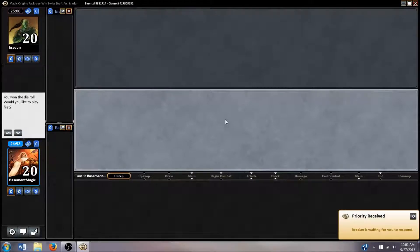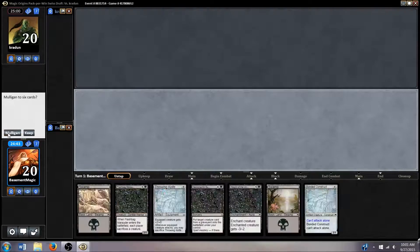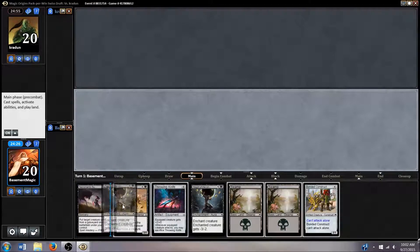Welcome back everybody, this is Josh with Basement Level Magic. We are in round one with our mono-black deck that we kind of forced from the get-go. We won the die roll, so let's see if this hand is worth a keep. Yeah, seems decent — we've got turn one, turn two. Fleshbag Marauder isn't going to be the greatest, but that's what I'm going for in this deck. We've got some removal, we've got some plays.